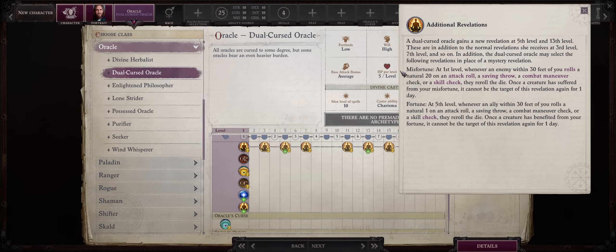Misfortune can be selected as early as level 1, and Fortune starting from level 5. Misfortune essentially makes it so that whenever an enemy within a huge area around you rolls a natural 20 on attacks, saving throws, or skill checks, they'll have to re-roll the die. By itself this is amazing — it's limited once per enemy, but you're always meeting new enemies. Preventing the enemy from rolling a 20 even once is already amazing, especially early on on Unfair difficulty where you don't want enemies hitting you for double damage. It can also prevent enemies from making saving throws, since 20s are automatic successes. I'm actually surprised this is here because it's really, really good — it's a permanent effect and you're always meeting new enemies to apply it on.